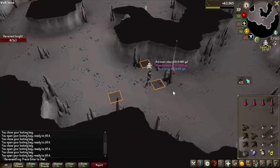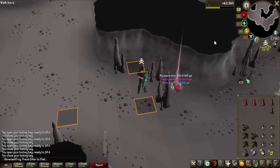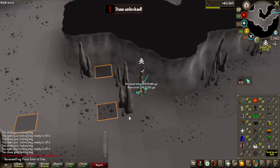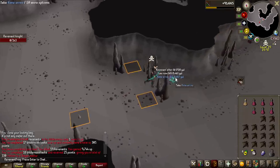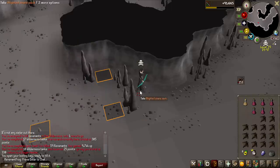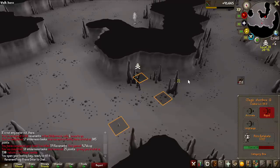That's a good drop — I should actually bank that. And that is not just money, that is a great unlock for the account. When I get to 60 defense, that is going to be probably best in slot for me. Down to the last Revenant Knight of the task — the last drop is nothing too special, but the loot from this is incredibly good. The amount of money I make from Revenants is really useful; keeping my money up is difficult when I also get PK'd sometimes, so having this as a moneymaker is pretty good.